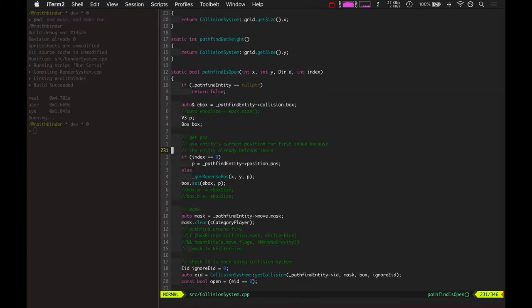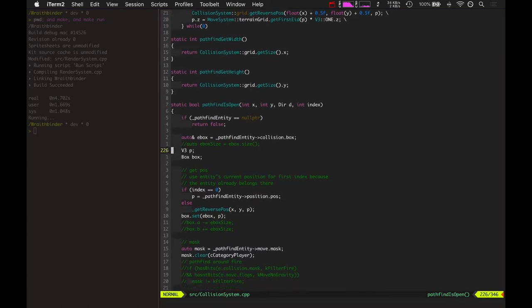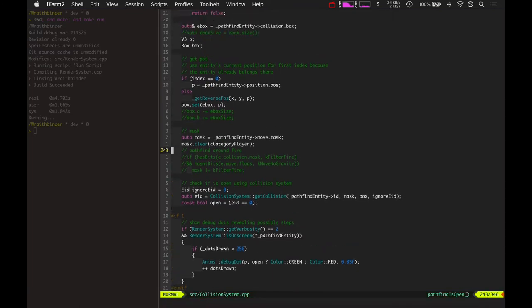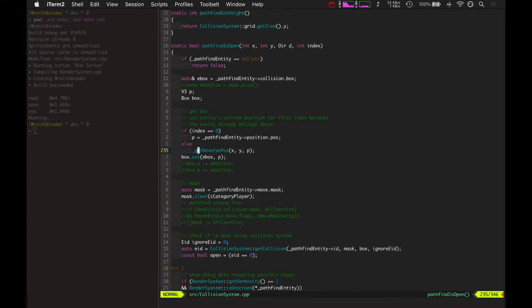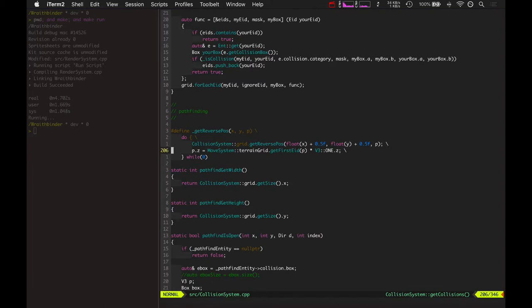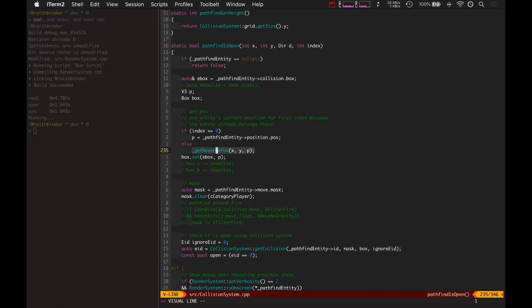First of all, pathfind_is_open. This is a function that basically takes any given position in the path and the direction it's heading in, and the index of that path point, and determines if that place is open — like if the pathfinding would succeed there, if you could actually walk on that space. The issue was that getReversePause, which takes the X and Y position in pathfinding coordinates and converts it back into world coordinates as the output variable P, was basically just reversing the position from the collision system grid. But really what it also had to do was add in that terrain's height. So this is adding in the terrain height using the terrain grid. That solved a lot of the issues with the pathfinding.